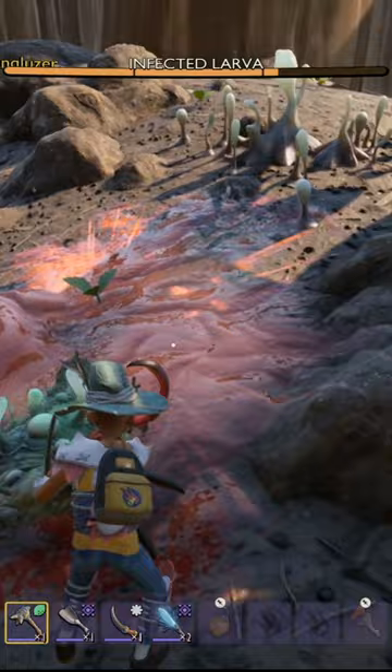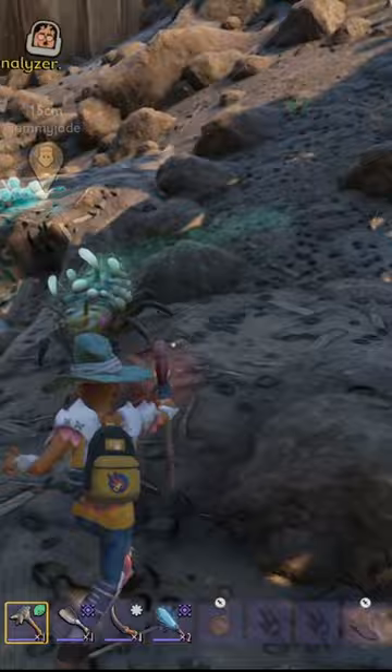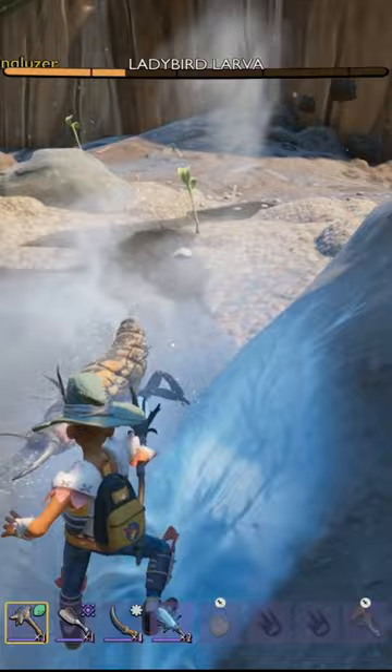Each level increases the damage dealt by that particular stave. So with spicy, you're going to get more burn damage on creatures over time. The fresh stave should slow down enemies even more. And the sour staff — that's going to do even more stun damage.